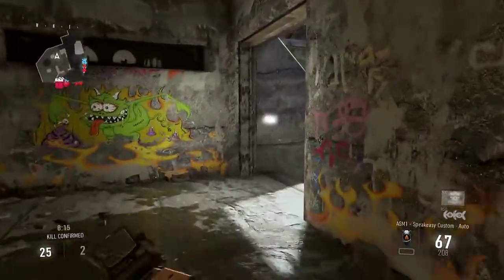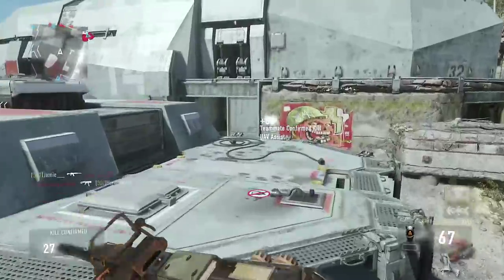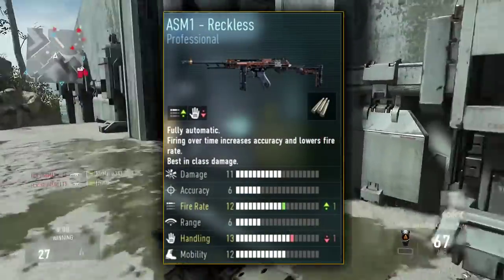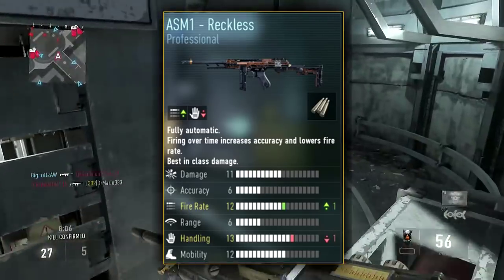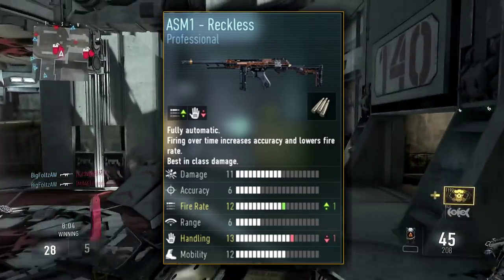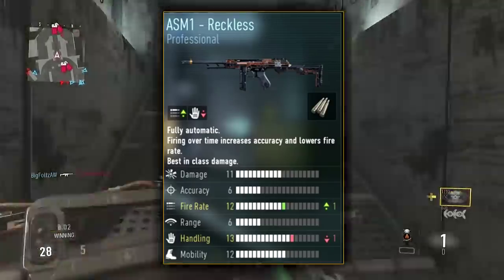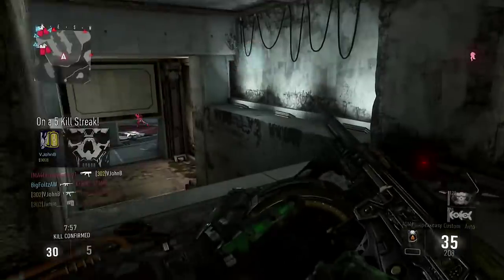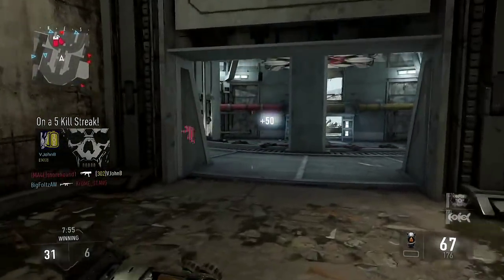The variant you need to match the Speakeasy and make it even better is the ASM 1 Reckless, which is only a Professional variant. Since it's a Professional and not an Elite, it's a lot easier to get — you don't need as much luck because Professionals are a lot more common. The ASM 1 Speakeasy has plus 2 fire rate, which is essentially built-in rapid fire under the gun and doesn't count as an attachment.